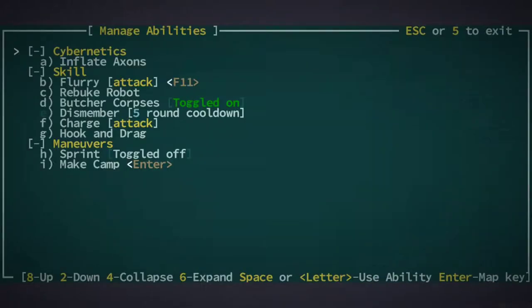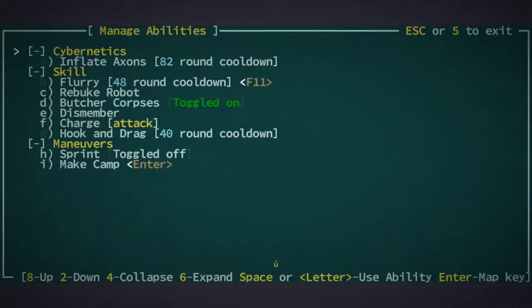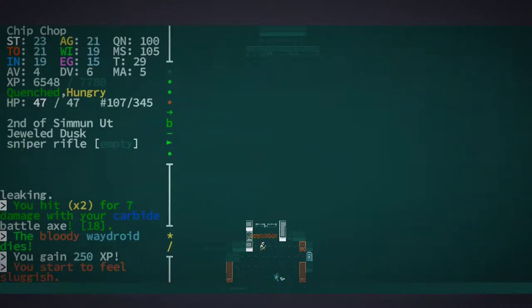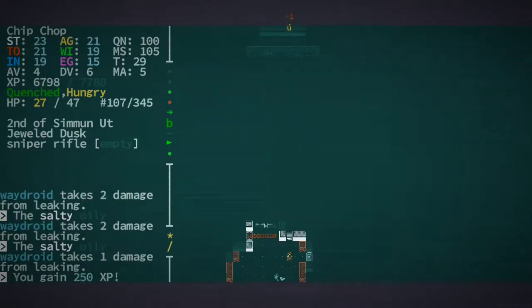Okay, this is gonna be interesting. Inflate axons, flurry that one — see if we can take it out. Come with me. Is this the one I took? There we go. Their hard point — it is like an actual limb. Can I take some? Okay, I think they lost one of their shock rods. I'm gonna fall back. Okay, they died from the blood loss — all that blood loss.